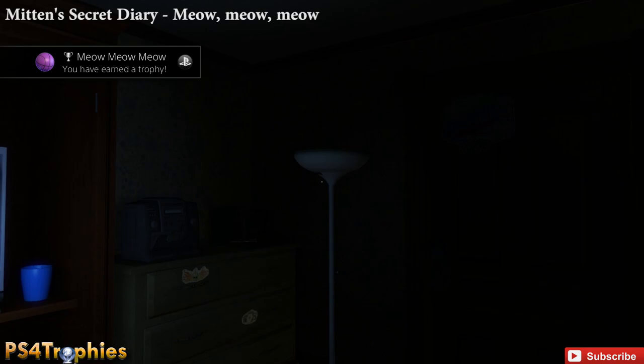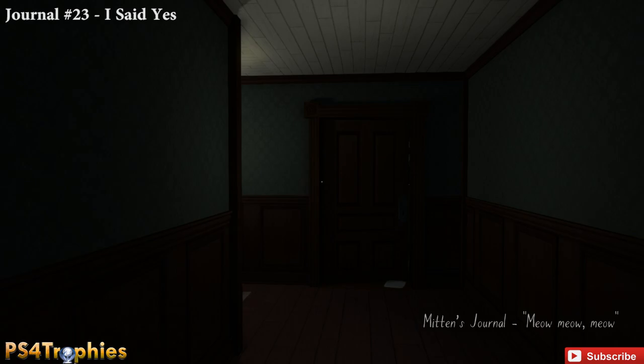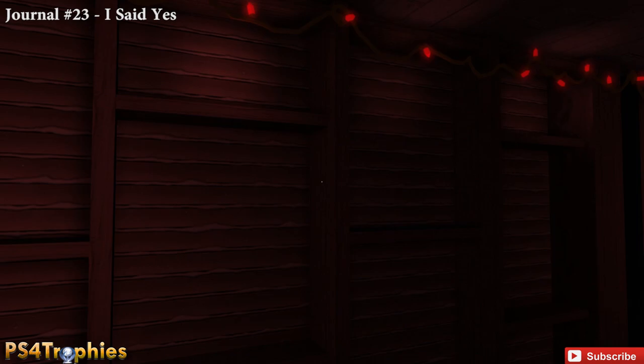The final journal, Sam's journal number 23 called 'I Said Yes,' is in the attic — just a short distance from the very end of the game. You have to do this within 10 minutes so you won't have time to sit and listen to the journals. Go ahead and pick this up — that is the final one.